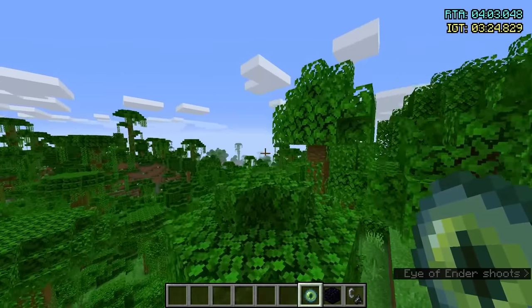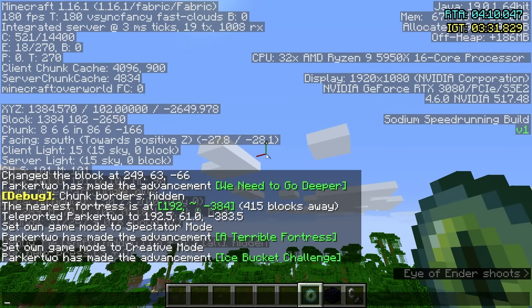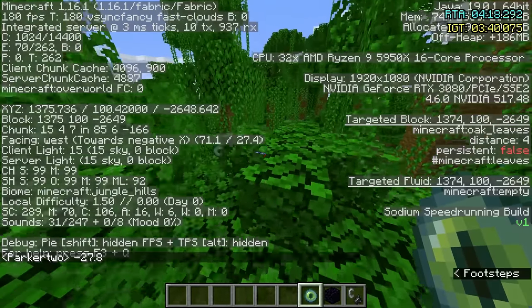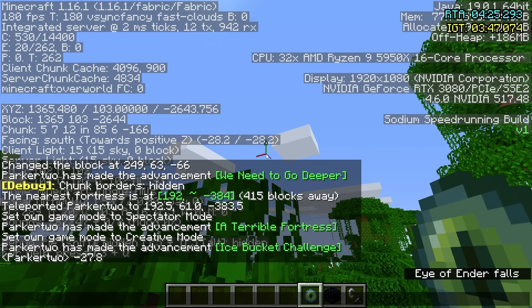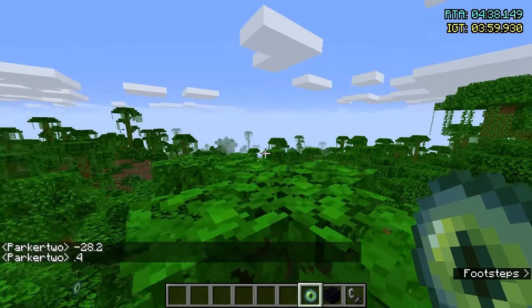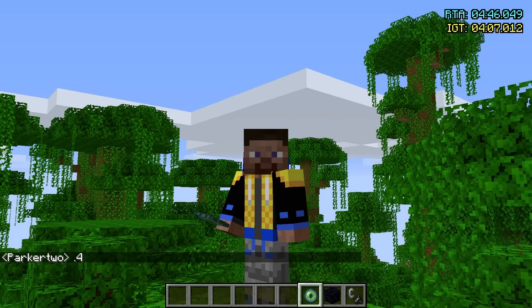So I'd probably go up here to this tree and maybe end up somewhere fairly clear. Let's throw one eye — we got negative 27.8. 90 degrees, one, two, three, four — and negative 28.2. This isn't super great because we got a 0.4 degree angle change. That's pretty bad. Remember, 0.5 degree angle change was 2,000 blocks — and it's less than 0.5, so it's more than 2,000 blocks away. That's something to be expected because we built our portal way outside the ring.